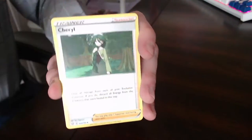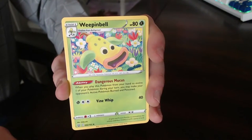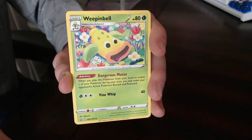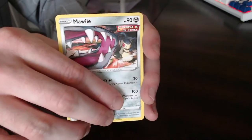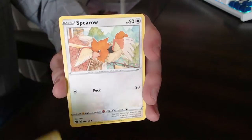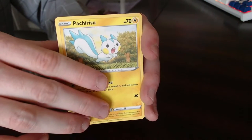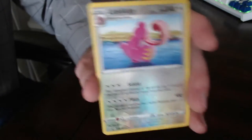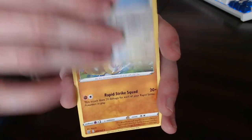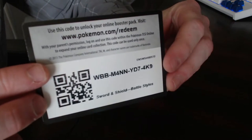Pack four: darkness energy, Cheryl, Bisharp, Weepinbell — on some hard times with a dangerous mucus — Mawile, Foongus, Remorade again, Spearow with that hand-drawn gen one artwork, Pachirisu — very cute. The reverse is Lickilicky, evolution of the Lickitung. Last card is a non-hollow Phanpy. That's the fourth pack so we've got two more to go — here's your code card, good luck on the pulls.